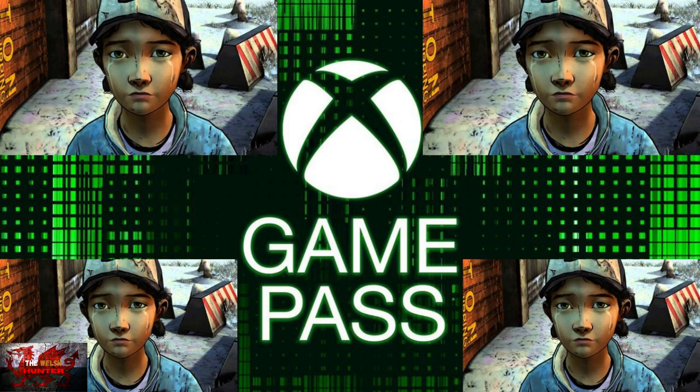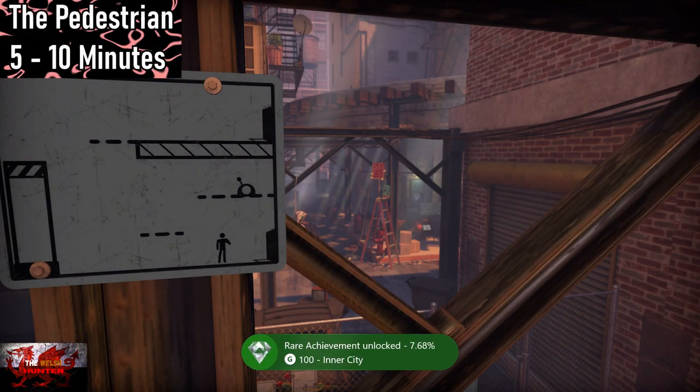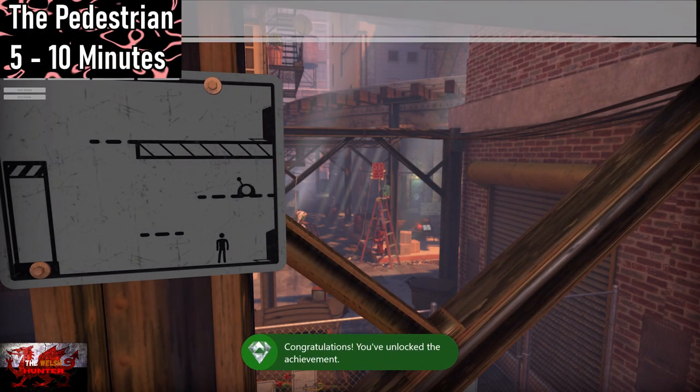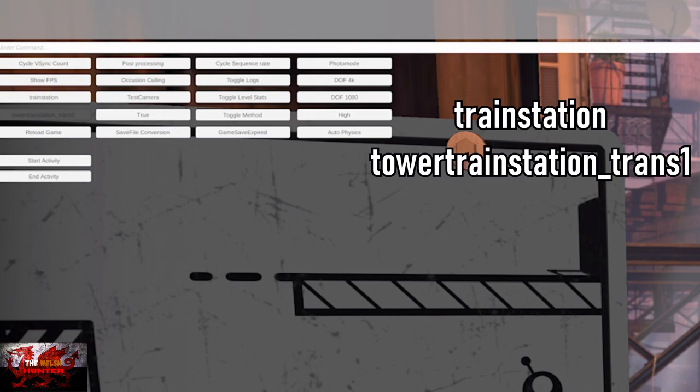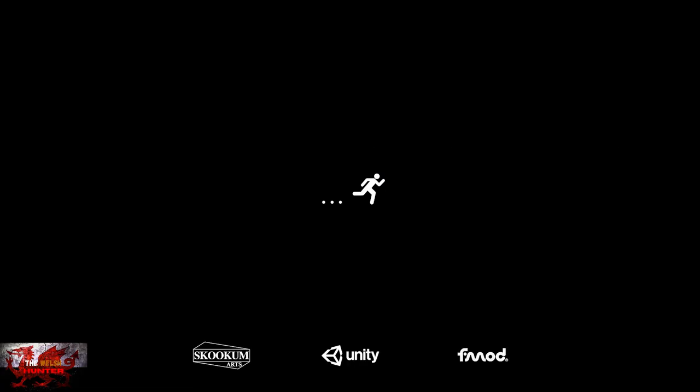The order of quickest completions here will go from shortest to longest, and first up is a lovely 5-minute one. Now, originally this puzzle platformer The Pedestrian would normally take around 3 to 4 hours to complete, but thanks to a newly found debug menu you can cut that drastically to just 5 to 10 minutes. That is a Christmas present right there. If you don't have it yet, now is definitely the time to grab it, and yours truly has a guide for both the 5-minute debug one and the full completion — just check the description box below.